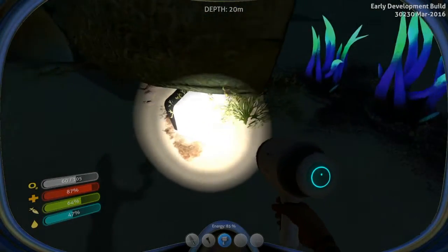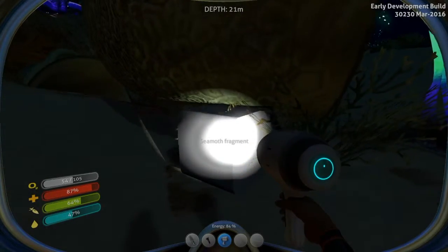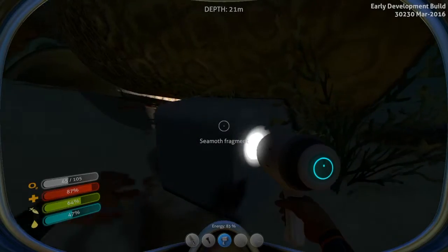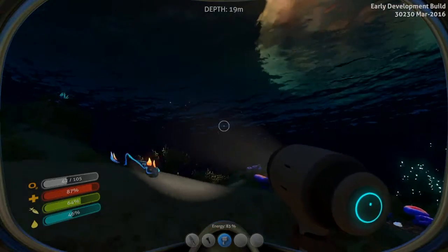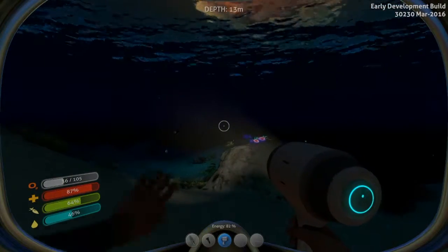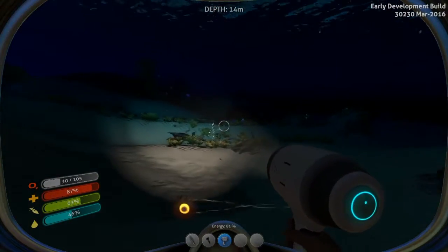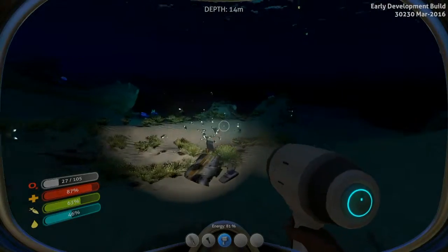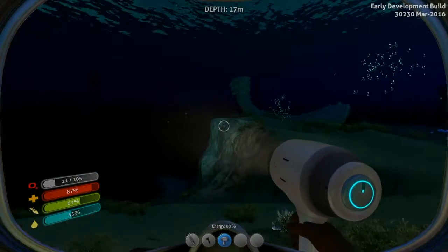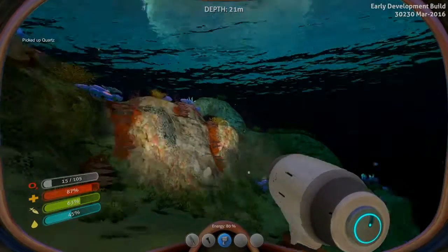We want to get a scanner, and the reason we want a scanner is for these fragments right here. You can't do anything with them until we have a scanner — it's kind of like a name-your-own-price tool. You shoot it at something, it scans it, and you get blueprints and all sorts of good things. That's how we're going to be able to build in this game. Right now we're very limited to what we can build. And here I am jawjacking away, probably not even paying attention to all sorts of ores I'm passing by. We also need to make glass for our aquarium, so any quartz we find we definitely need to grab.